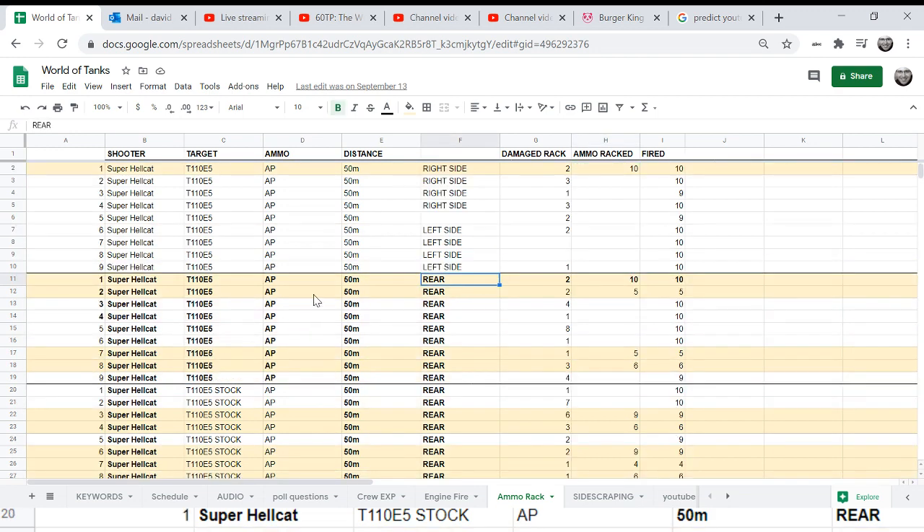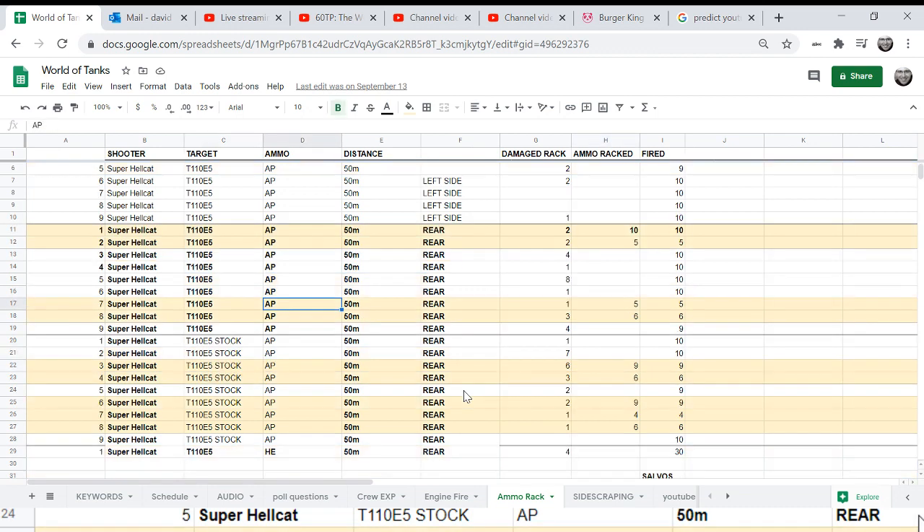So I changed something. I'm still using AP rounds, but I went to the rear at 50 meters. You'll notice that even though I damaged the ammo-rack around the same average time, I did explode it more often when shooting from the rear. This is thinner armor. When the round goes through the armor, the software makes a decision about what the round does internally — it goes and damages modules. Having thinner armor gives you an advantage, and of course better ammo.